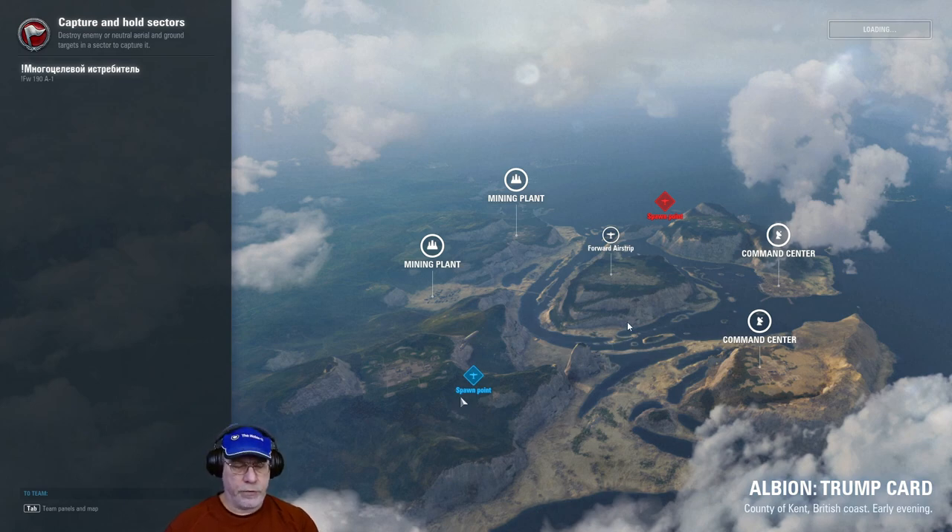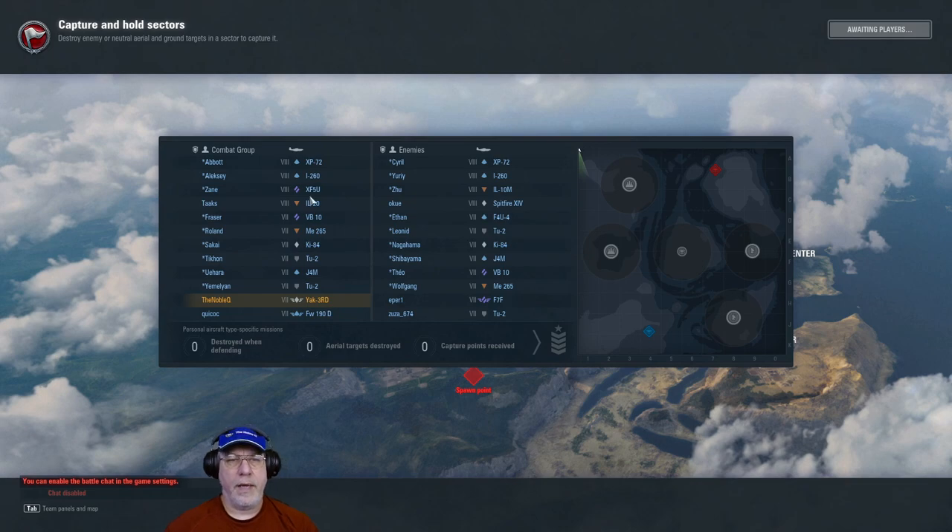Looking at the order of battle: this is a Tier VIII battle. Our team has an IL-20 ground attacker at Tier VIII and a specialised Focke-190D at Tier VII. The enemy at Tier VIII has a Spitfire-14, a Tier VII F-7F Tiger Cat (with lots of ordnance), and a TU-2 Bomber. An interesting mix. Even as the Tier VII, I'm going to try and stop the Spitfire dominating the three sectors of interest.